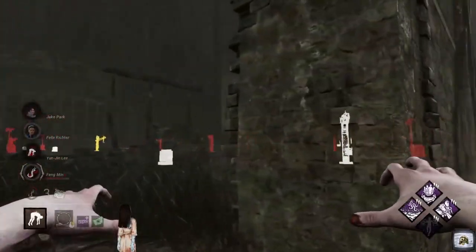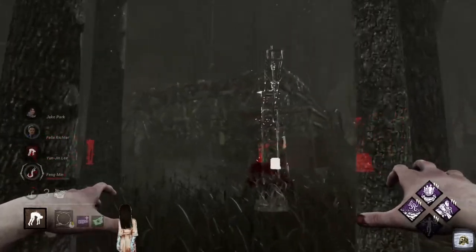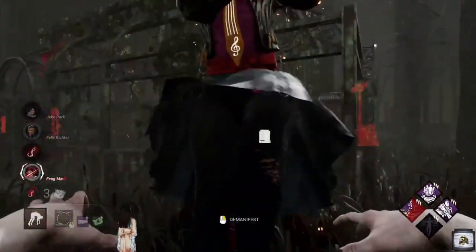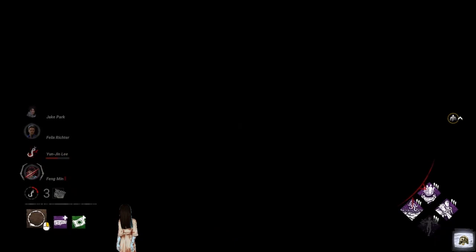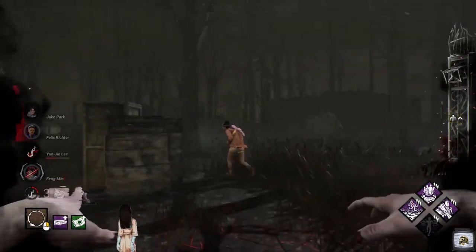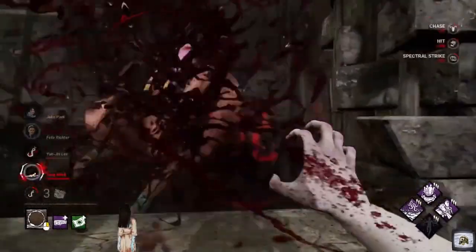Let's see if we can get her over here — yeah, we'll make it. Easy peasy lemon squeezy. Boom. Floods of Rage activated again. The inside of the building — we'll teleport. There we go, that worked out quite well. We'll get the hit on you.